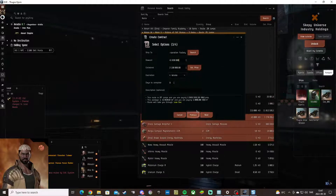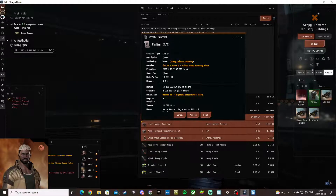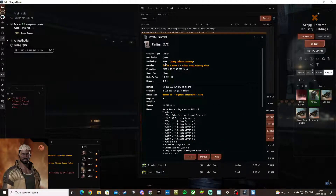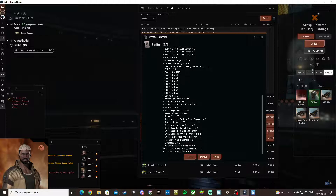When everything looks good, click next and you reach the final review page. Make sure once more that everything is correct: it's from Jita, the destination, collateral, reward, days, volume, and items. From here, click finish and you have successfully completed a contract.